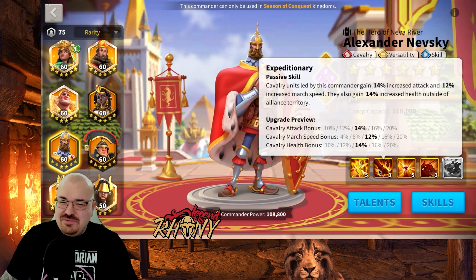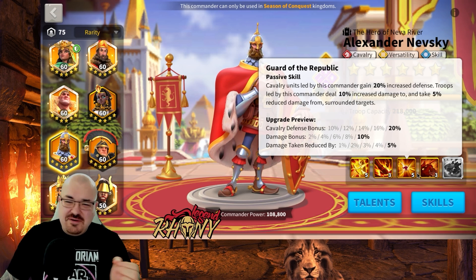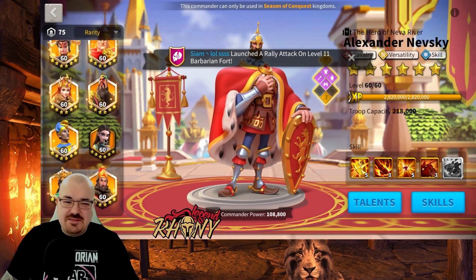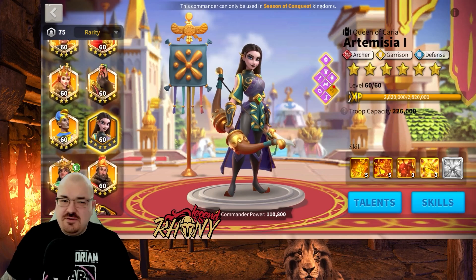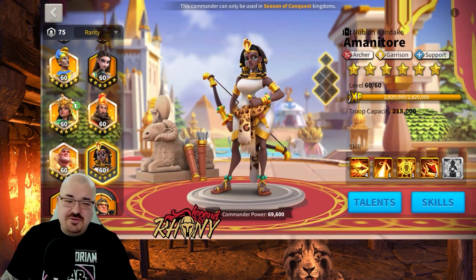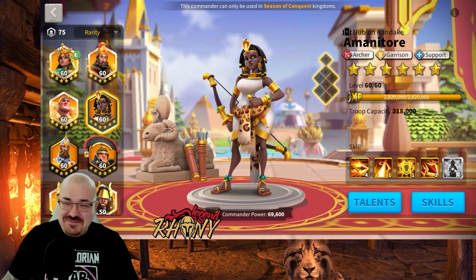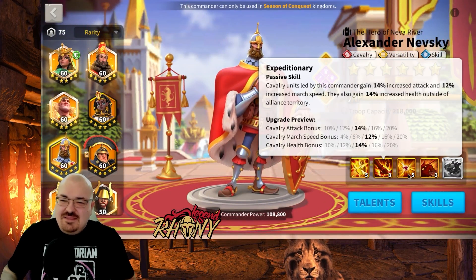I still need to fix Nevsky's skills a little — I'm not sure if 5-3-5-5 is exactly what I want. He has a march speed skill, 15% skill damage, and another 25% on trigger — honestly a 5-3-5-3 Nevsky doesn't sound that bad. I'm thinking not to spend a reset since I'll max Nevsky eventually anyway. Same reasoning as with Artemisia — people ask why not do a 5-5-1-5 — it's because these commanders will be fully maxed in the future. Big plans for this account.